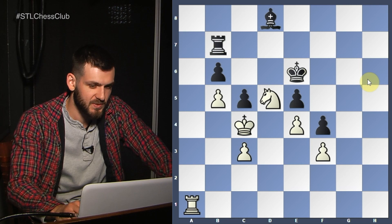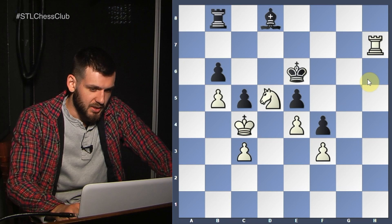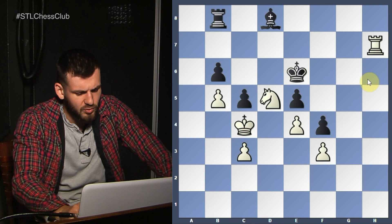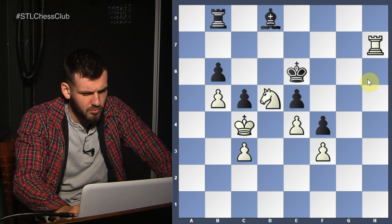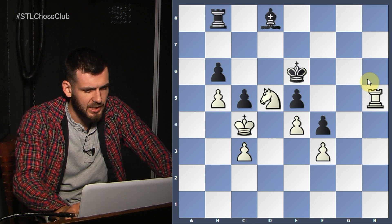King to e6. Rook h1. Rook to b8. Rook h7. He's kind of in zugzwang, more or less. What can he do, actually? Rook h5. Rook h5. Bishop d8. And now? Let's get our Knight out somehow — it's time to get the Knight out.